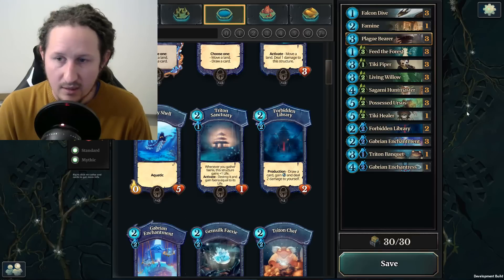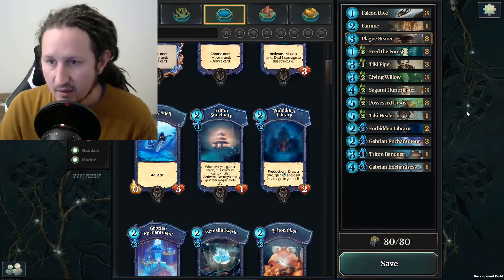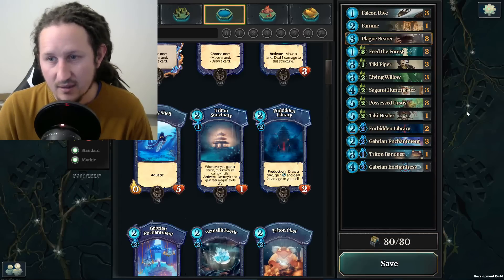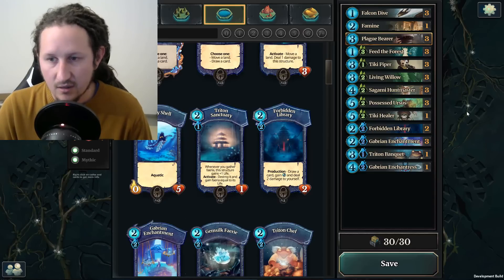For my mulligan, I'm always happy if I have a Possessed Urses, a Gabrin Enchantment, a Forbidden Library, or a Plague Bear — those are the cards I like to open with. Forbidden Library and Enchantment are probably the sweetest cards, because with Enchantment I can turn the Urses into an 8-8 or a Living Willow into a 7-7 Taunt.